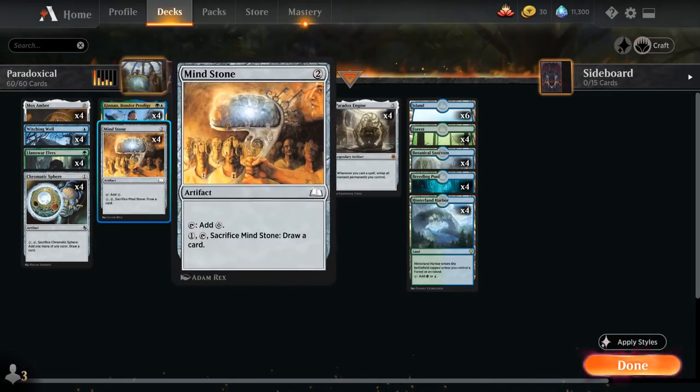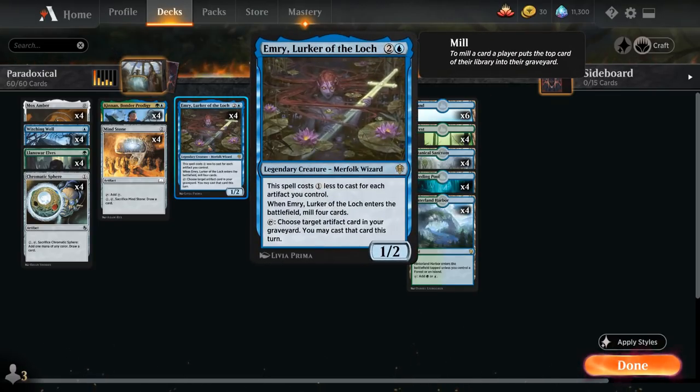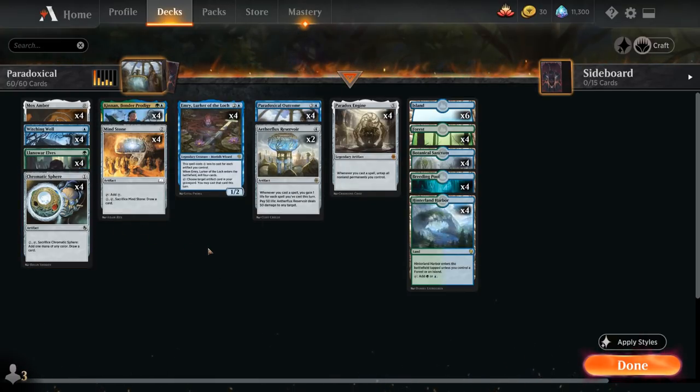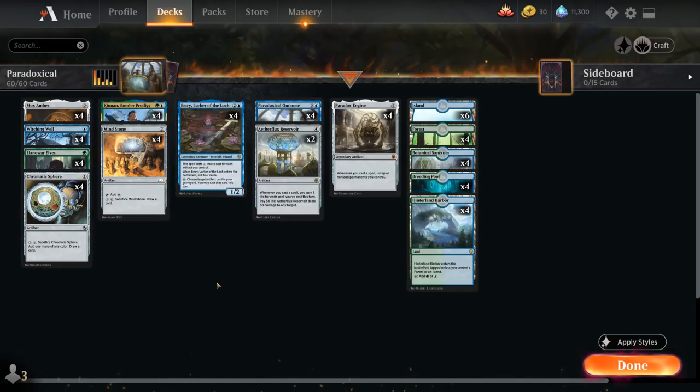Chromatic Sphere, Witchingwell, and Mindstone are all artifacts that draw cards when we sacrifice them. We can replay them with Emry, trigger Paradox Engine to untap Emry again, and keep replaying those artifacts out of the graveyard. We do need a bit of additional mana, which is why we also have mana-generating permanents that combo with Paradox Engine. Once we combine Chromatic Sphere with Emry, we can usually draw our entire deck, find a Reservoir, and win.